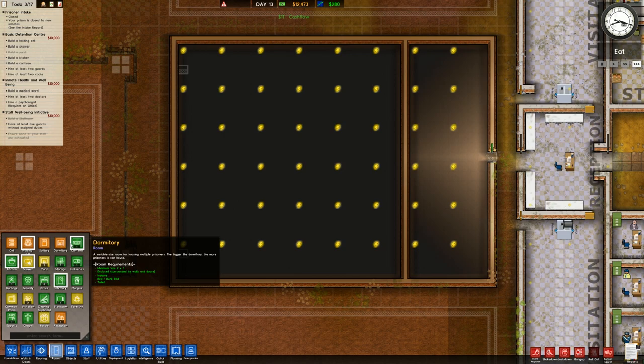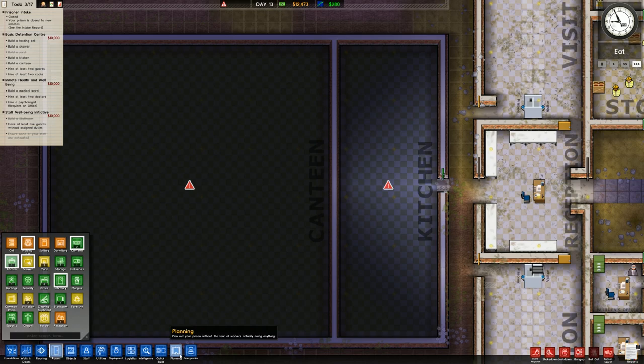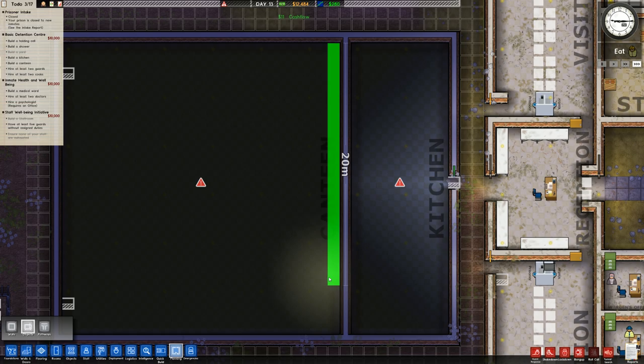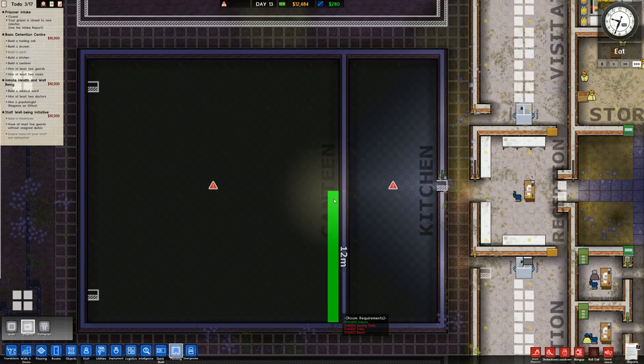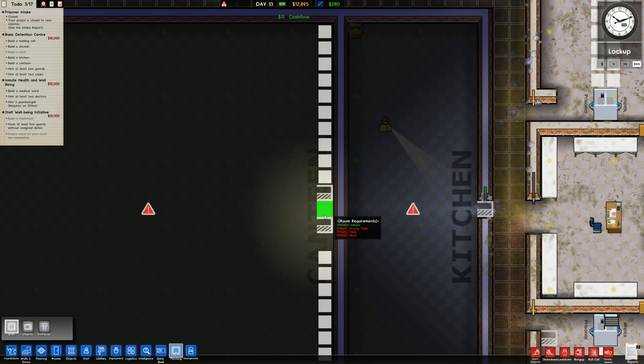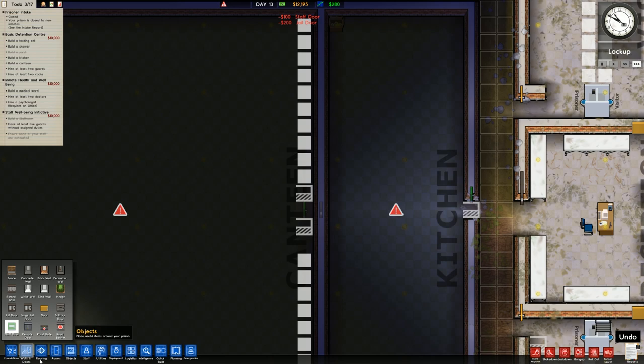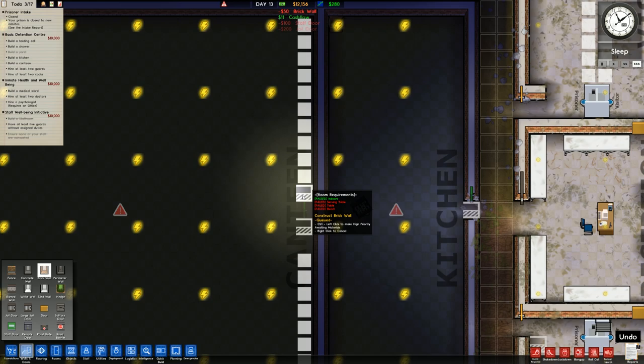This is where we'll have the kitchen and canteen. Going over to rooms to designate all this as such - the final sizing isn't certain but it's all about getting the grant sorted for now. That's the kitchen and canteen placed. Going to planning and objects to check the size - it's 24 across - so we'll have ten there and ten there for the serving tables. We'll have the kitchen entrance there with a standard double door setup: a jail door there and a staff door there.